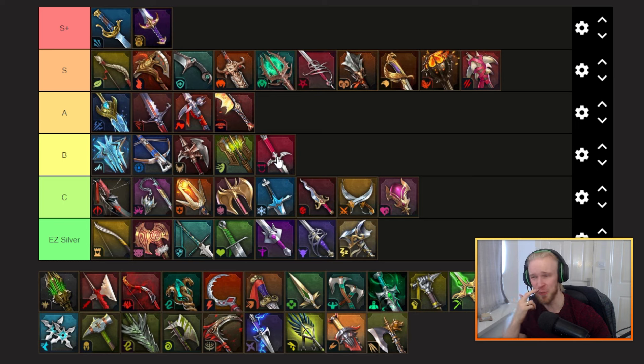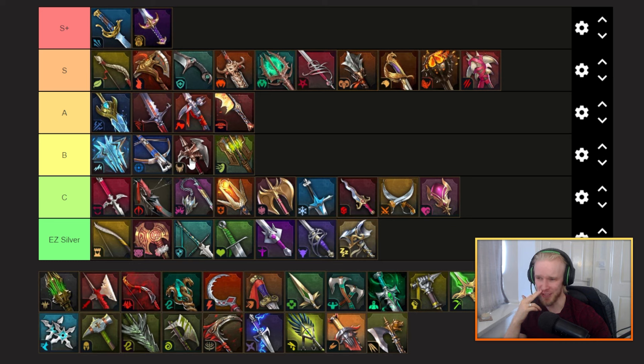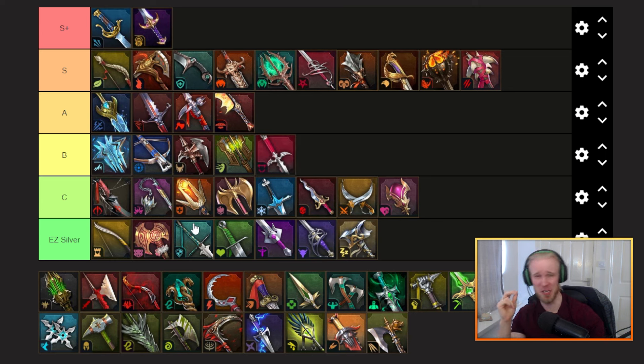Next we've got the lifesteal gear — I'm halfway tempted to put this in B tier just because of how useful it is in the super early game. I think it's fine to go at the top of C tier, though I don't get any bonus crit from it like you do with bloodthirsty. Actually, I'm going to put it in B tier — I mean, I still use it right now on my campaign farmer six months in.